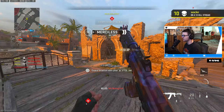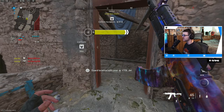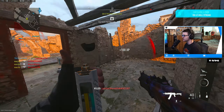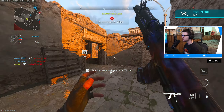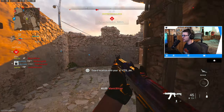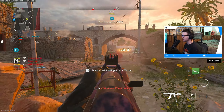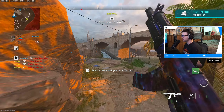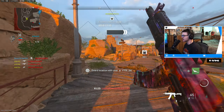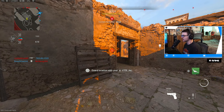It feels so weird playing the game normally now — like I'm playing like an actual player instead of going for long shots or headshots. I need to find these guys. Oh, did I stick somebody with that? I don't think I did. I'm gonna go around this way — all right, teammate just got him.